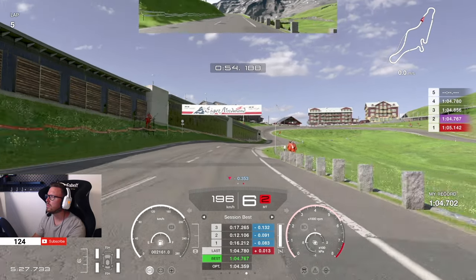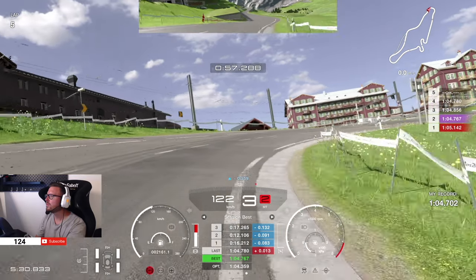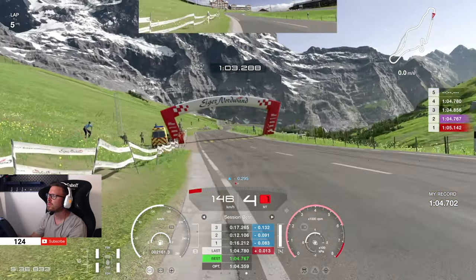Now flat out again, and your next brake marker is just before you touch the shadow area. Brake hard in a straight line over the gravel area, down to third gear, let the car go a little bit wide before upshifting to fourth, then back to the power and over the finish line.